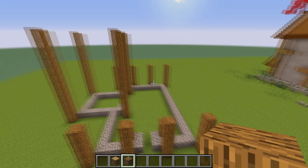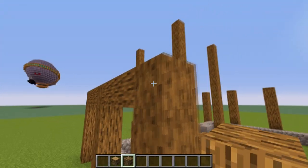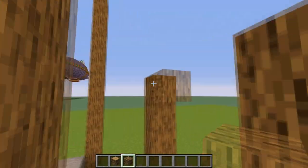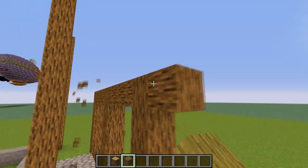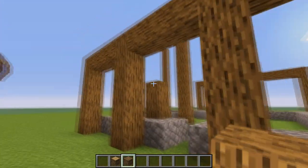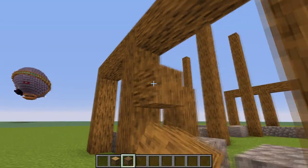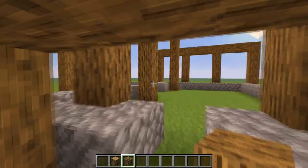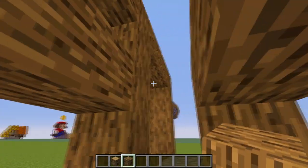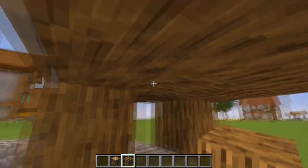After that, on the front of the house we're gonna connect the pillars at the top using wood. Do the exact same thing on the back. At the front we're gonna create an area for interior, for doors. Add a third block connecting here, then a third block connecting here, and in the middle put oak wood like this.